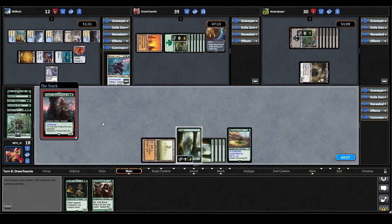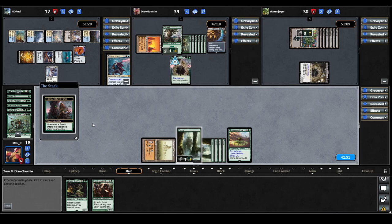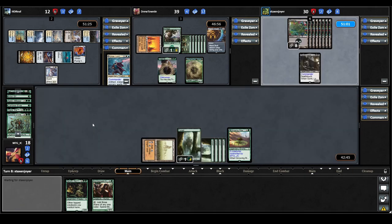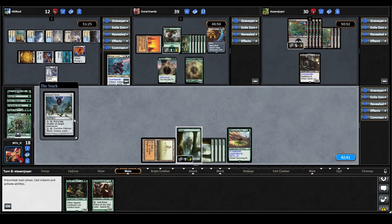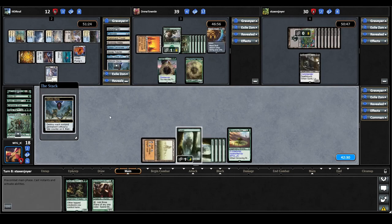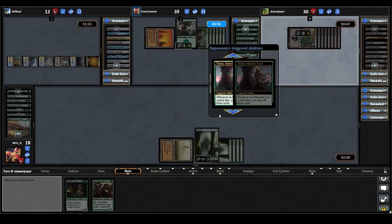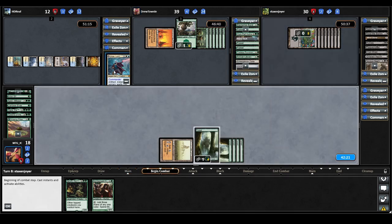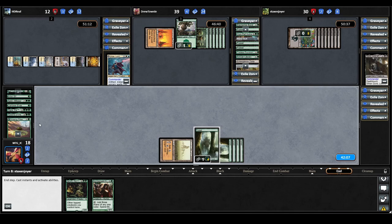Titania recasts their commander, plays a Forest triggering it to make a 5/3 elemental — the Titania player showing real resilience this game. Gonti plays a land and casts an Oblivion Stone — for four tap, put a fate counter on target permanent; for five sacrifice it, destroy each non-land permanent without a fate counter, then remove all fate counters. They activate it straight away, which is great for us since we have the least to lose. Interestingly, that was actually Urza's card — we're seeing the strength of Gonti being able to steal cards and use them against opponents. That will trigger Titania twice, milling six cards total.